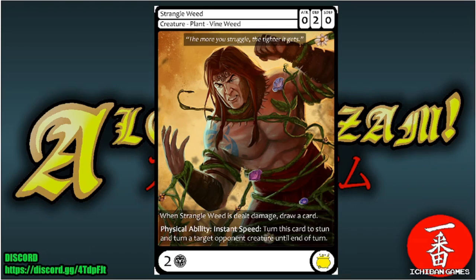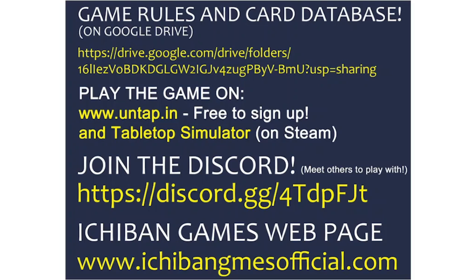The final card in this video is Strangleweed, a rare creature — Plant Vine Weed with zero attack, two defense, zero special defense, casting cost two glyphs. When Strangleweed is dealt damage, draw a card. Physical ability instant speed: turn this card to stun and turn a target opponent's creature until end of turn — great for defense while drawing cards when it takes hits.